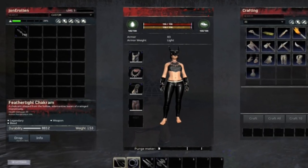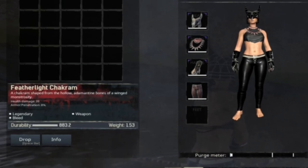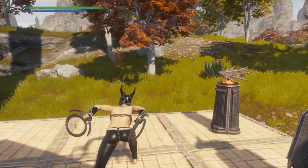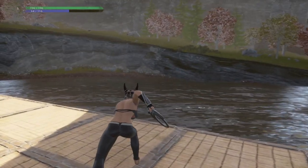Another weapon you can learn in the Velary of Jill is the feather light chakram. The feather light chakram is a legendary craftable weapon that has the bleed attribute, a health damage of 39, an armor penetration of 8 percent, and a durability of 883.2.